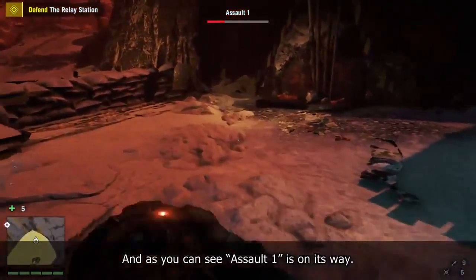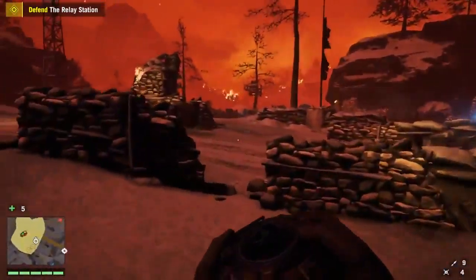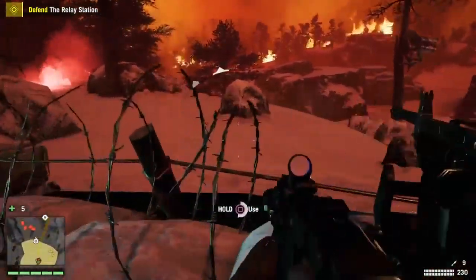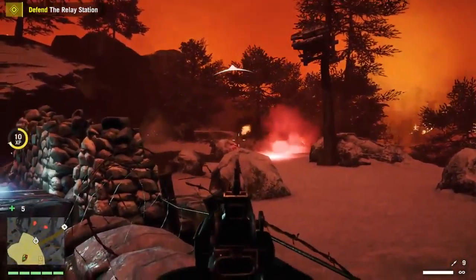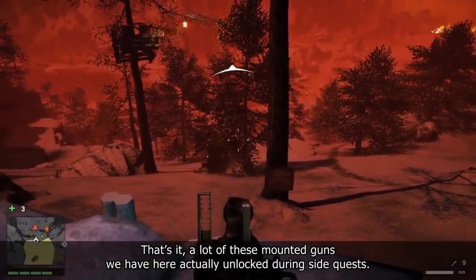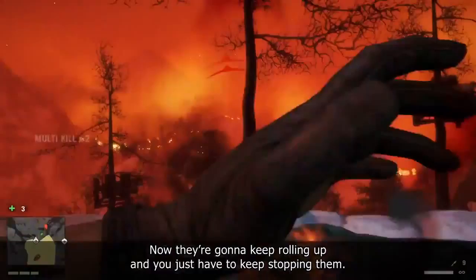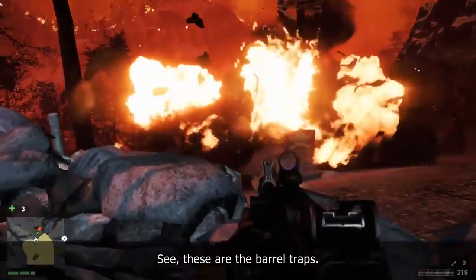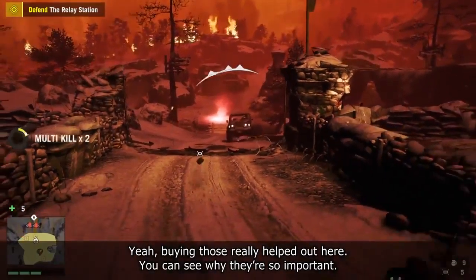As you can see, Assault 1 is on its way. A lot of these mounted guns we have here were actually unlocked during sidequests. Now they're going to keep rolling up, and you just have to keep stopping them while patting out the fire. These are the Barrel Traps — money well spent on those Barrel Traps, honestly. Buying those really helped out here, so you can see why they're so important.